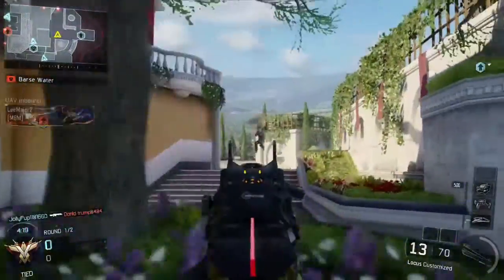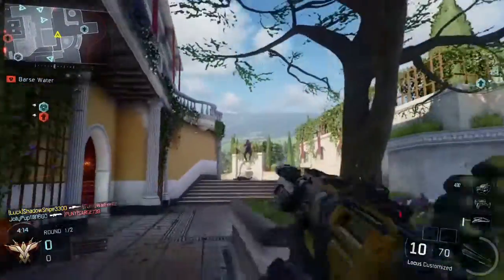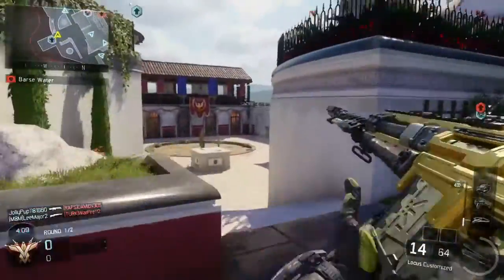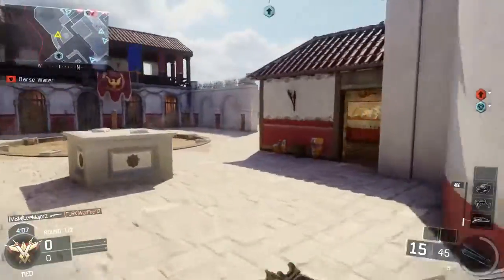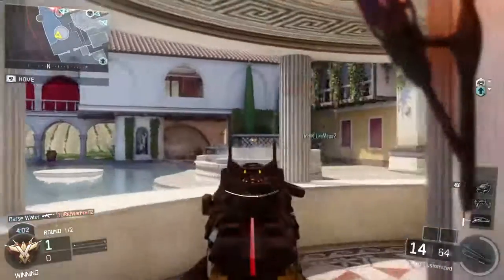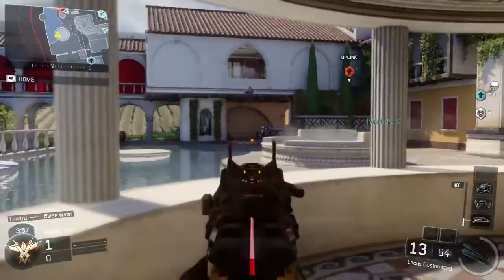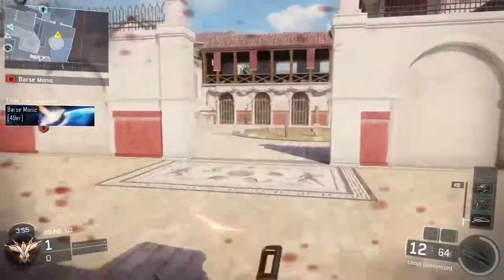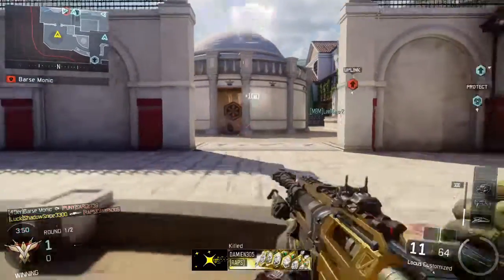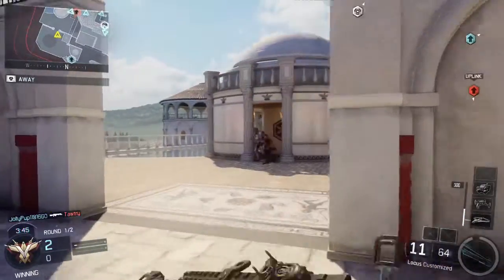It plays out just the same as Raid does on Black Ops 2 — it's nice and fast paced, you still have those corners and long edges. All they've done is basically some texture changes, and the only thing that I can say is different is that when you're in that window, you can get spotted a little bit easier because of the jumping capabilities in Black Ops 3.